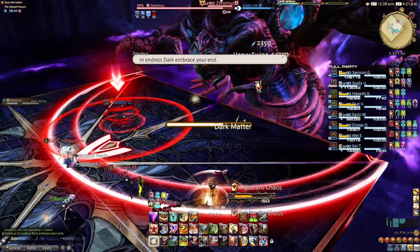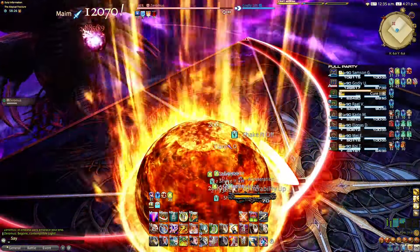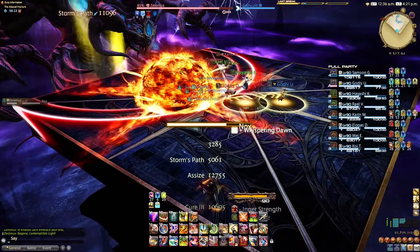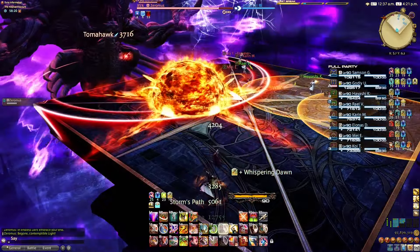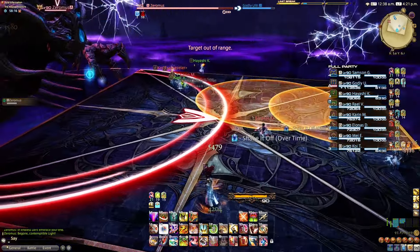Flare slash Nox: Everyone stacks the tower. As soon as the fireball lands, run out and avoid the path of the fire lines, which will explode. At the same time, two players will have path-in AoE markers — run these out to the edge away from the others to drop further AoEs.